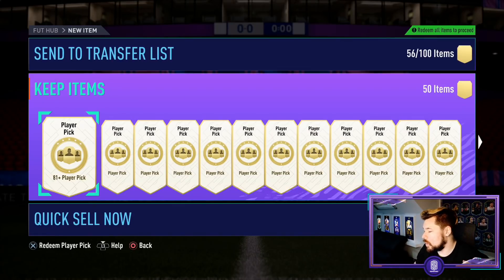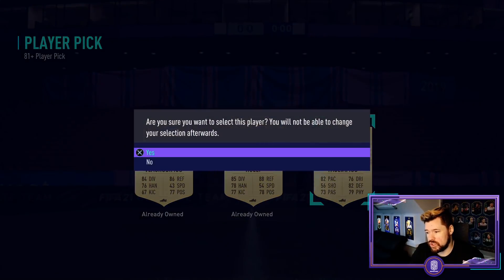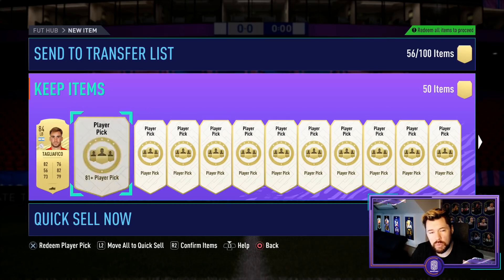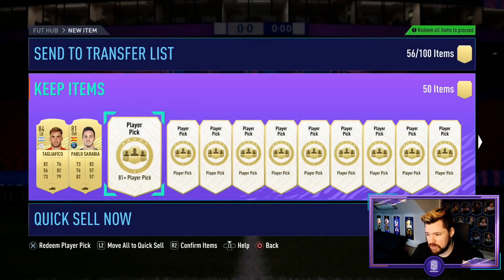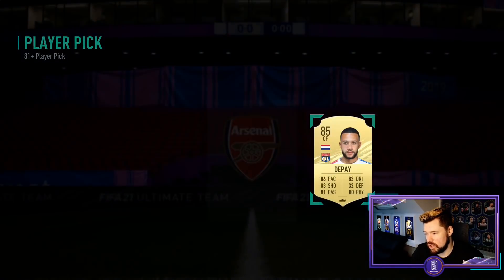What's up guys, Nepenthes here and welcome back to another FIFA 21 video. EA released the 81 plus player pick packs and we've got 50 on my own account for you guys, then we're going to jump on to some viewer accounts and open their player pick packs. If they've still got the 86 plus double upgrade packs, those are quite expensive. 84s and 85s would be very welcome, as would foot birthdays and informs.